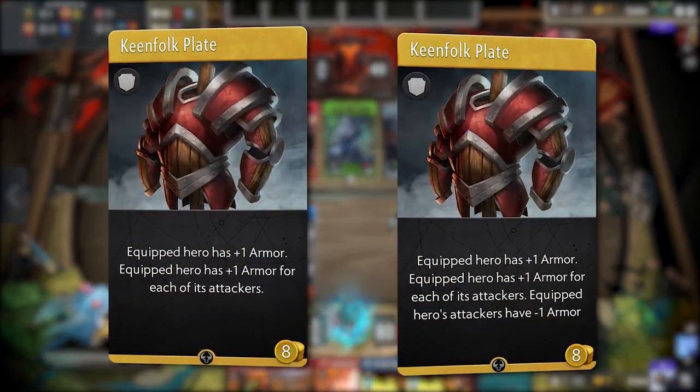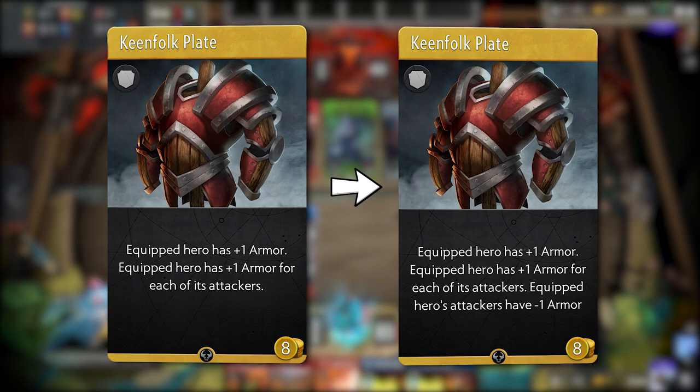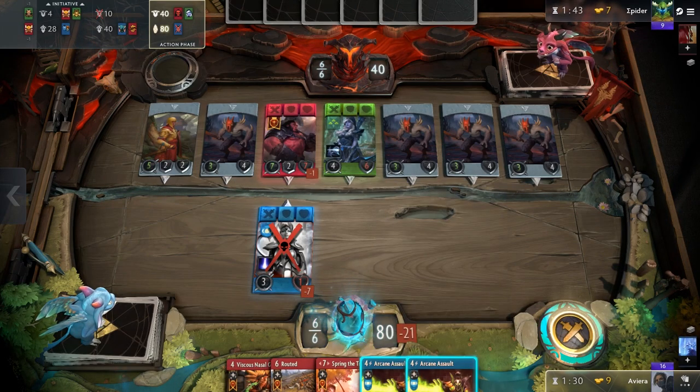Next up, Keenfolk Plate, which has an added effect that reads: equipped hero's attackers have minus one armor. This is exactly the same change we saw to Timbersaw. While Timbersaw does see more play nowadays, Keenfolk Plate is an item and will see less play overall.